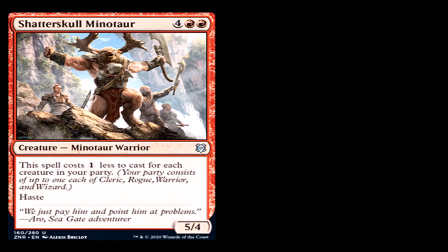Shatterskull Minotaur: 4 generic and 2 red for a creature — Minotaur Warrior, uncommon. This spell costs 1 generic less to cast for each creature in your party. It has haste and it's a 5/4 for 6 mana, possibly discounted. This card reminds me of a dragon or dinosaur that was a 5-something with haste that people would always use as a finisher you wouldn't be expecting — all of a sudden 5 damage comes out of nowhere. Possibly going to be playable with a discount.